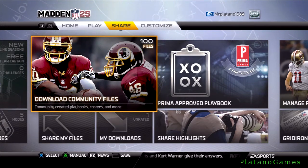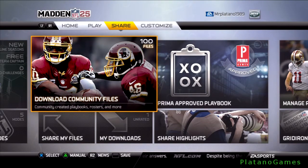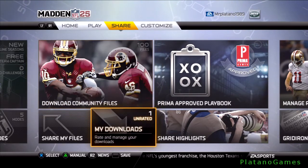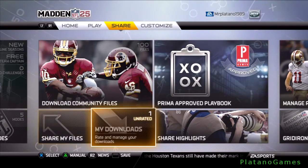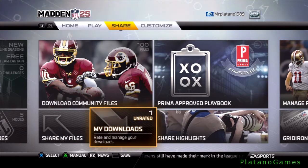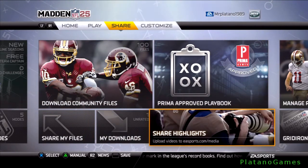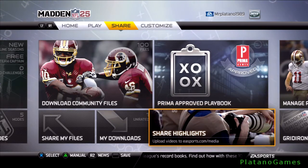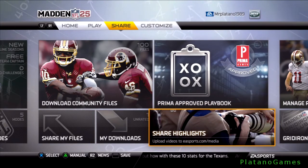Because people will be able to create playbooks based off legendary coaches like Don Shula, Jimmy Johnson, Mike Ditka — it's going to be very exciting. Share my files — share with the community. My downloads — rate and manage your downloads from the community. Share highlights: you can save highlights during the game and upload them to easports.com/media.